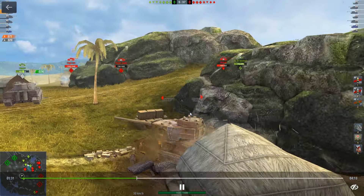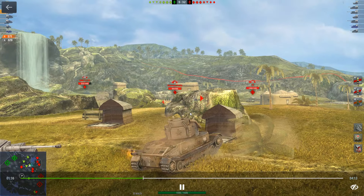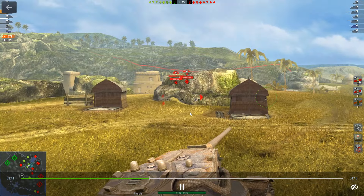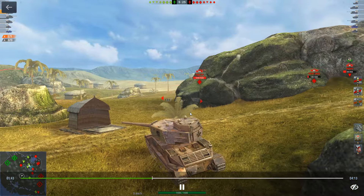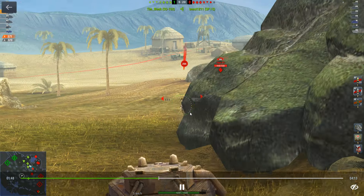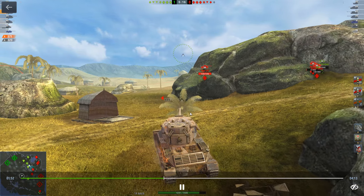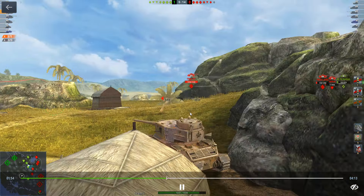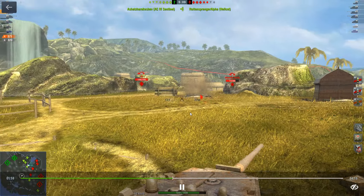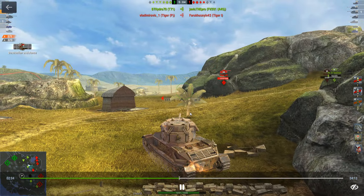I go down into the ridge which is not the best idea — that Tiger is going to die, spoilers. There is a Tiger P and I realise I am very overextending, so I decide to back it up. He gets shot by the Tiger P. The Tiger P shoots me, I'm waiting for his lower glacis but don't manage to get him. Not wanting to risk another shot, I back into the ridge. We've killed the Hellcat and the Speerpanzer, but down goes the Tiger to the Tiger P.